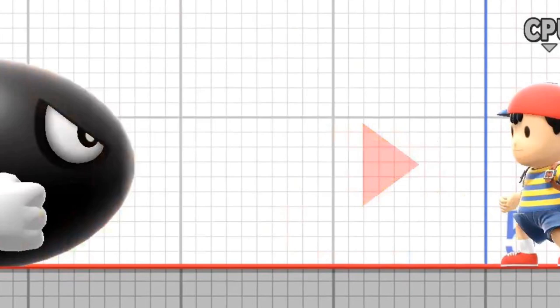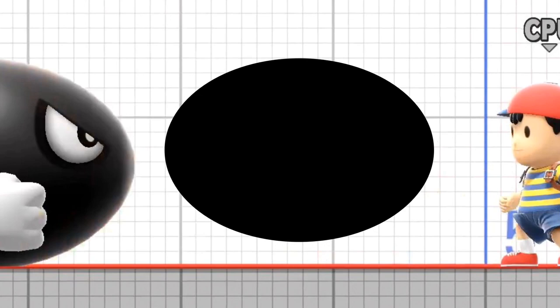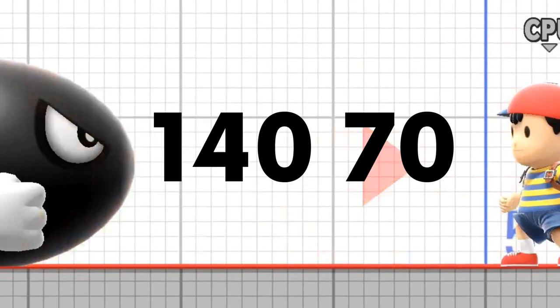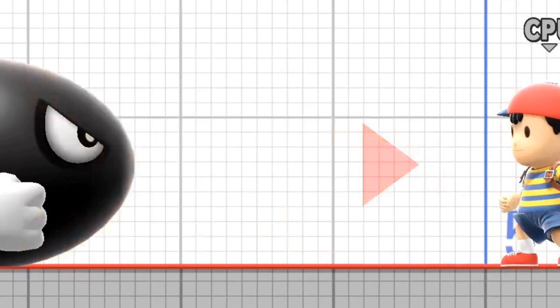The nose cone for the Bullet Bill is what is known as an elliptical cone, which means that it has a smooth curved surface with a blunt nose. If the nose were cut in half, then the resulting cross section would be half of an ellipse. So we use the equation pi times the diameter squared times the height of the cone divided by 6. With a diameter of 140cm and a height of 70cm, this gives us a cone volume of 1.44m³. If we add all of these volumes together, we get a total volume for our Bullet Bill of 6.77m³.